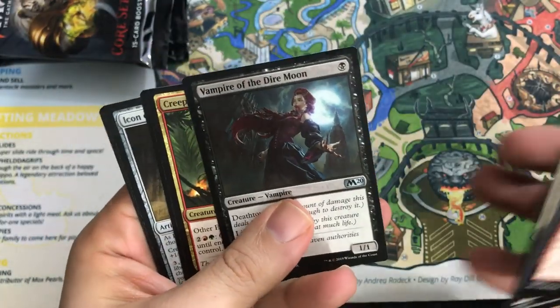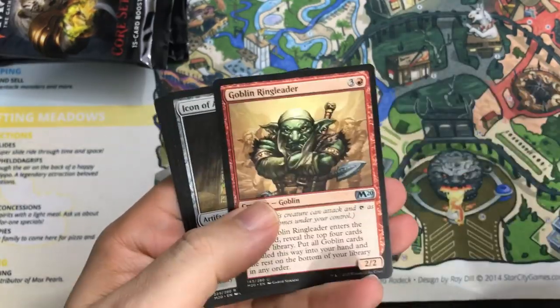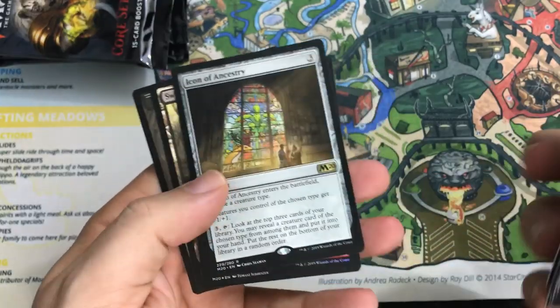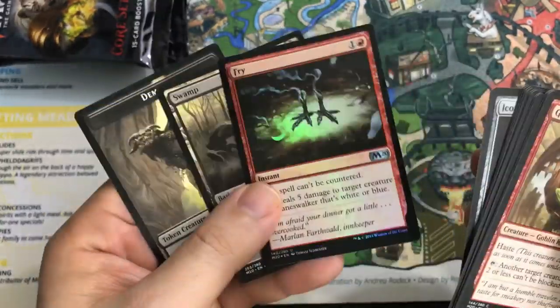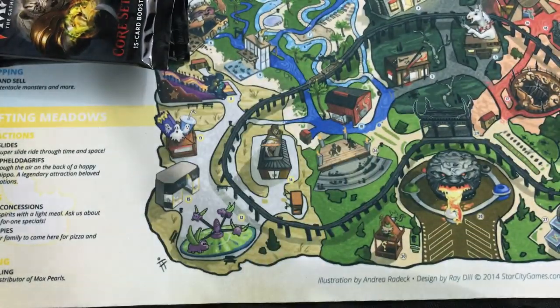Vampire of the Dire Moon. Creeping Trailblazer — that's the first time we pulled that. Goblin Ringleader — nice pull. And Icon of Ancestry — this has been seen in some play, even in Modern in a Goblin deck. Fry foil — nice foil common actually.